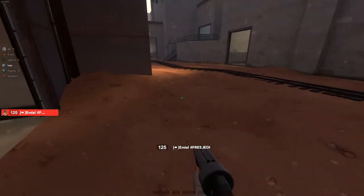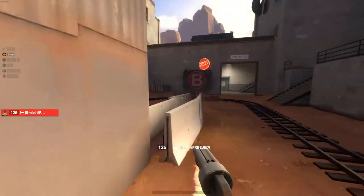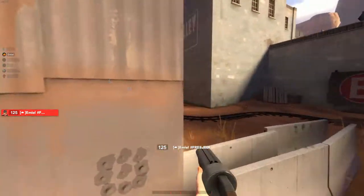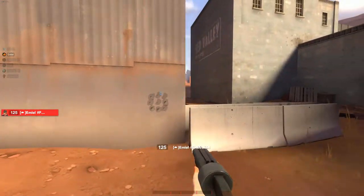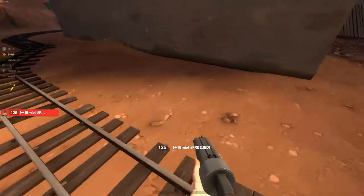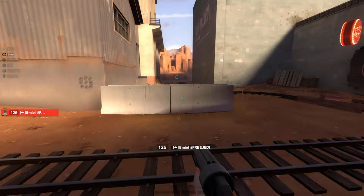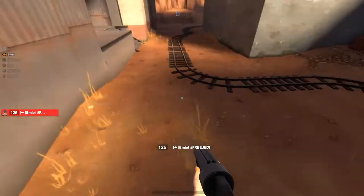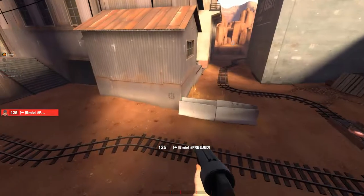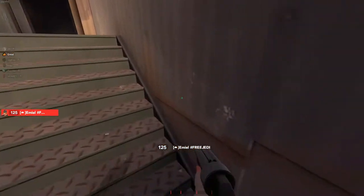The problem with holding second is that if you lose second you'll also lose third, and third is a much easier point to hold. On third hold: aggro hold has your Demo, Pyro, Soldier, and Medic playing up here, peaking aggressive house and boiler. As long as someone's watching under, that's fine. The only two ways they can push are house, boiler, or tracks. If they pop house, you uber the Pyro and airblast them while your Demo reloads — they just can't get in.